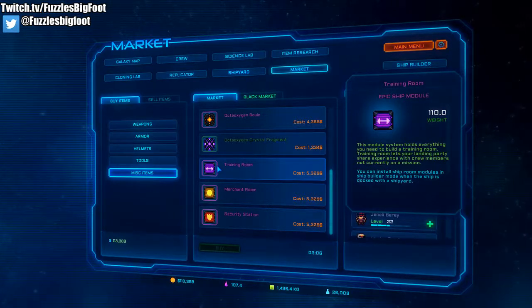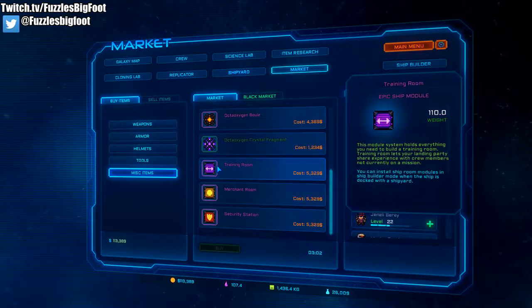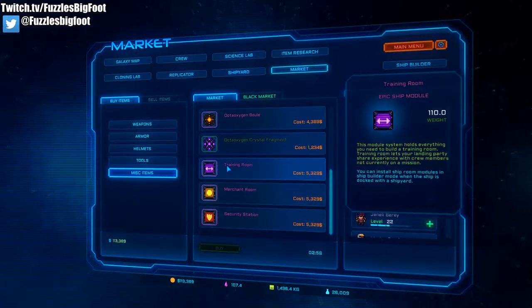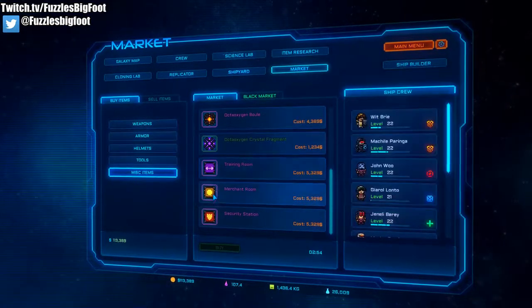...this training room will allow them to obtain the experience your other crew members gained on that mission, while still in the safe haven of your ship, as long as you have a training room module installed.